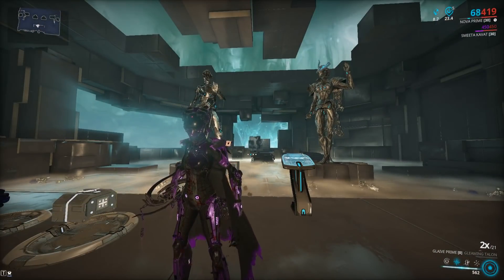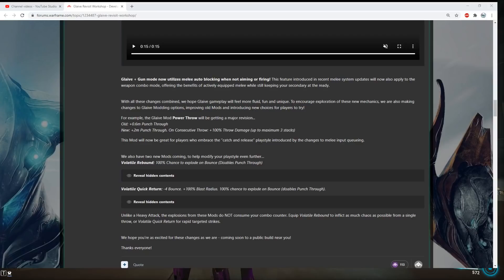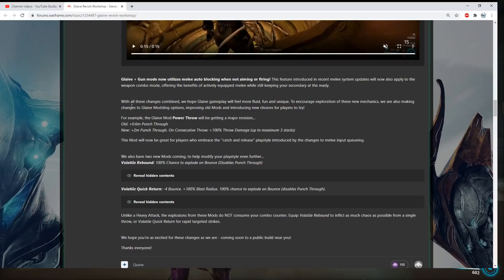Yeah, that's a nice change right there — the blocking is going to add some survivability while you're actually using the pistol and the Glaive at the same time. They're also going to be changing some mods. The mod Power Throw used to give you punch through on the Glaive, which was also used back in the day to explode the Glaive at your feet for some self-damage shenanigans. They removed self-damage — thanks for that.